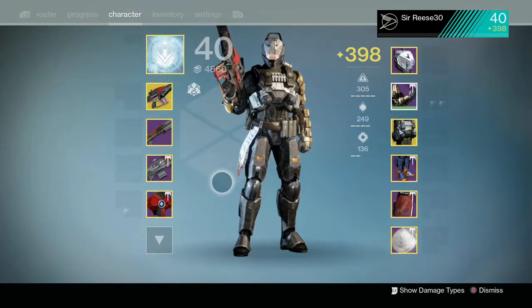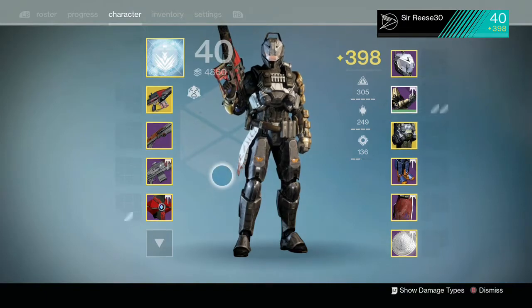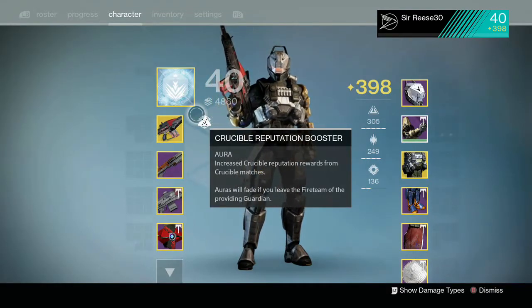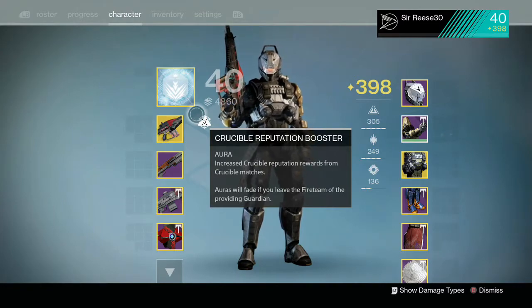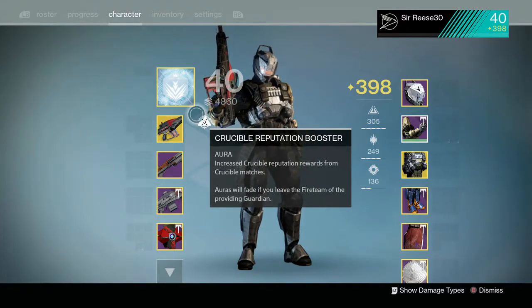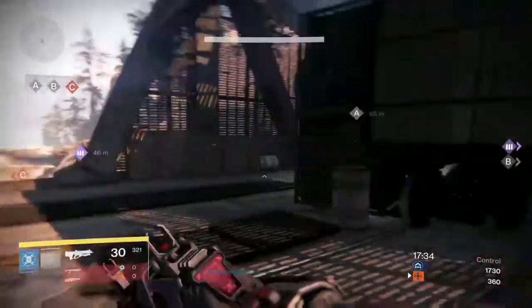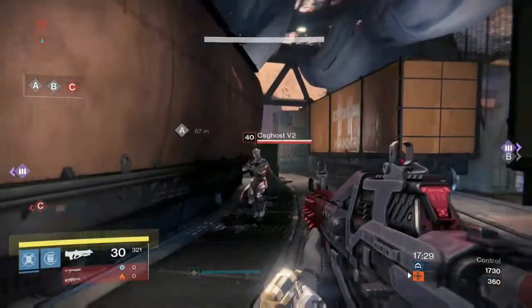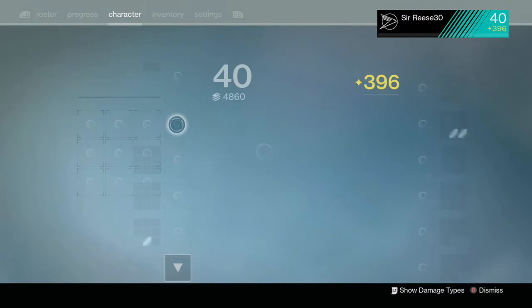Hey guys, this is CrazyNightHero here and I'm back with another episode of Destiny Monthly Concepts number 11. I think this is going to be a pretty special episode because we're covering exotic concepts for a hand cannon and an auto rifle. So let's do this. The way this series has been going, I just think of exotics myself and make them all by myself, or you guys could leave a comment down below and I could make your idea for a concept come to life.